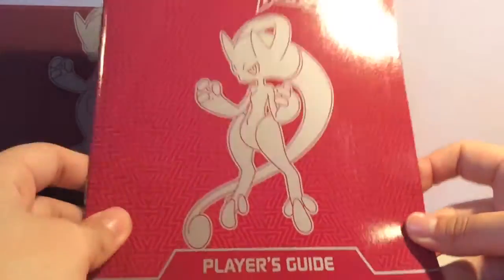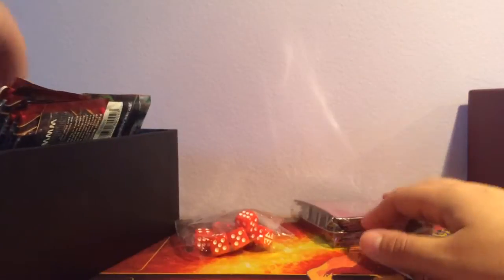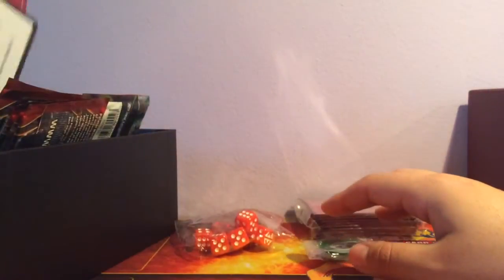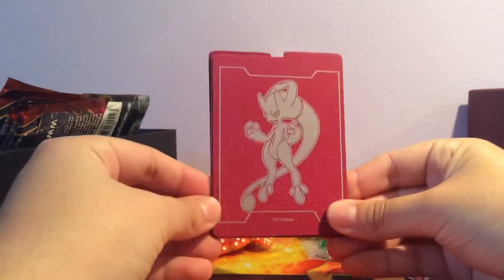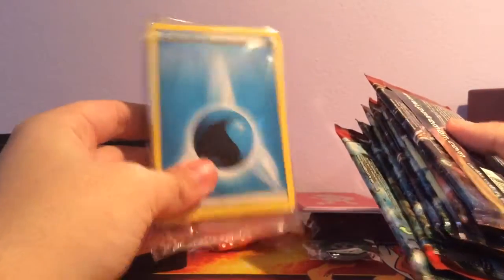So you get the card guide, and I already have the excerpt so I don't really need this one. I'll put it up as a bonus on eBay. And a code card, and some packs, and a bunch of energy cards — yay, what an energy.